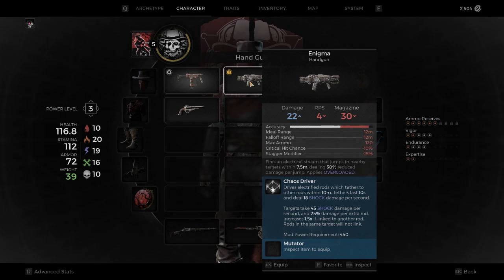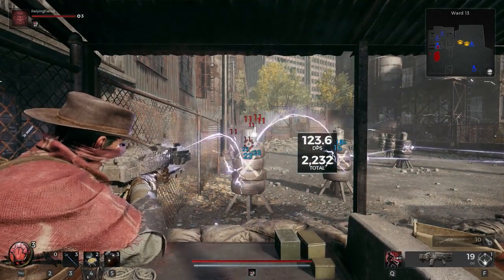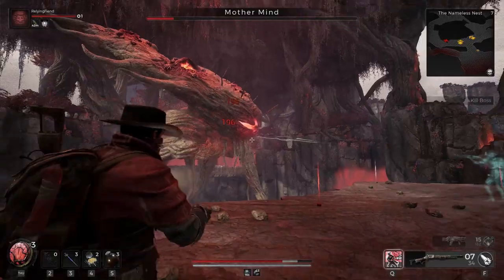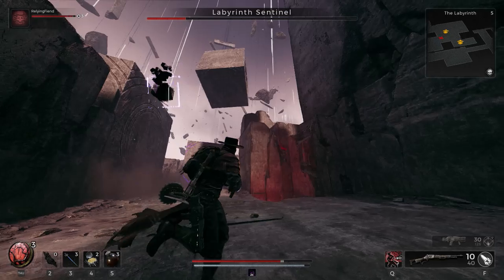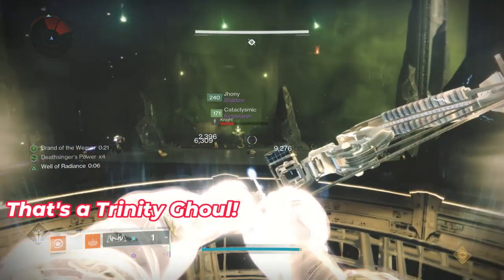From here on out, I'm going to refer to it as an SMG, because how damn does it feel like one. For any of your close-range crowd control needs, this SMG has got you covered. It can shoot multiple targets at once, and it can chain lightning. This gun reminds me of the Livewire from Tiny Tina's Wonderlands — shout out to my Borderlands people — as well as the Risk Runner from Destiny 2.